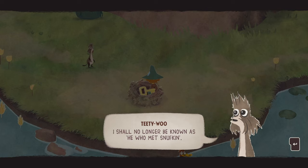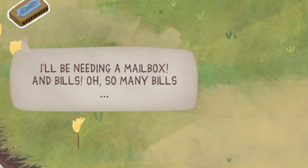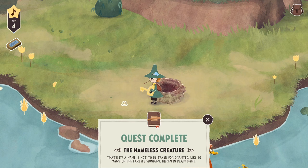Look at this guy discovering his own life. 'Oh, so many responsibilities. Better get to them. I'll be needing a mailbox and bills. Oh, so many bills.' That is, in fact, the adult experience, actually. We completed a quest — 'A name is not to be taken for granted like so many of the Earth's wonders hidden in plain sight.' Okay, I was stuck in the nest for a second, but here we go.